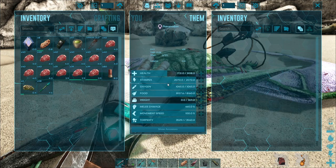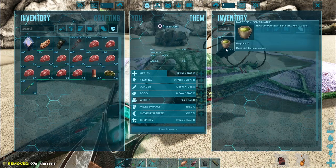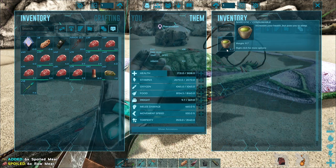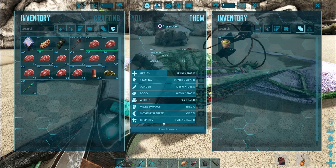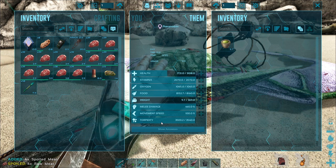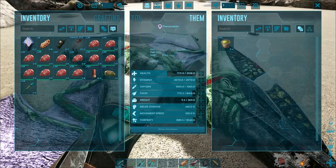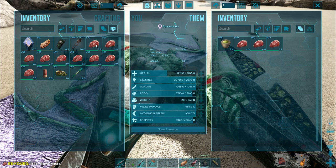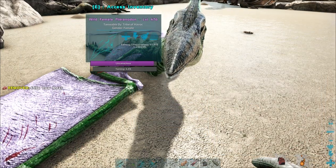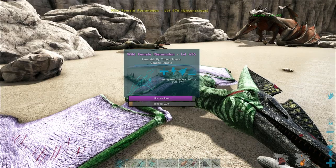At this point, you can go out and look for larger dinos to kill for raw prime meat, or an ovis to kill for raw mutton. But don't worry about that too much — raw meat will work just fine, especially if you're limited in your ability to obtain higher quality foods. You can dump the raw meat into its inventory right away, or you can wait for its food level to drop a little bit. I personally like to wait for its food levels to go down before I feed it.